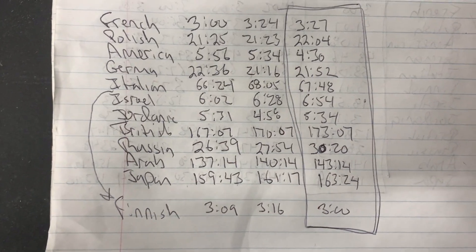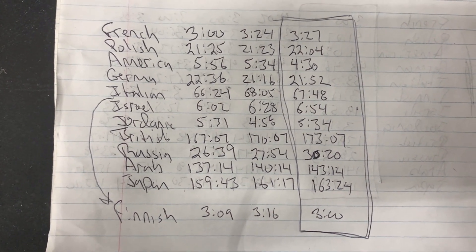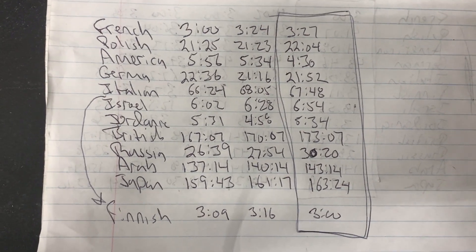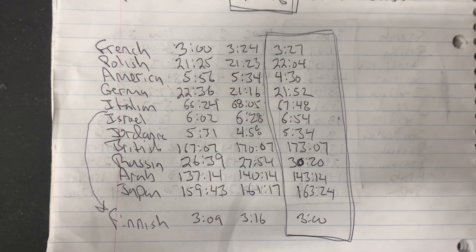Let's look at the time the countries have in the bank. Seen here at the bottom row, the number all the way to the right corresponds to how many minutes and then seconds each country has to be able to use on their next turn.